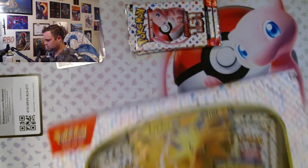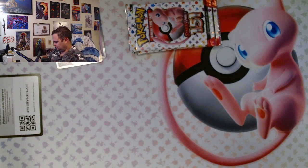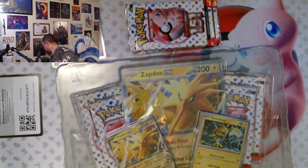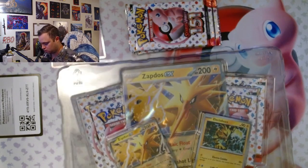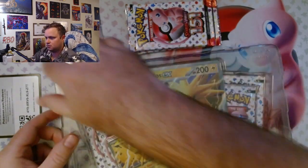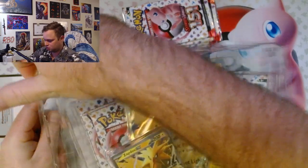And of course, Alakazam, which is a promo. And then we have Zapdos. Fun fact — I'm sorry if you already knew this — but Articuno, Zapdos, and Moltres are literally Uno, Dos, and Tres. One, two, and three. They're literally just numbered.